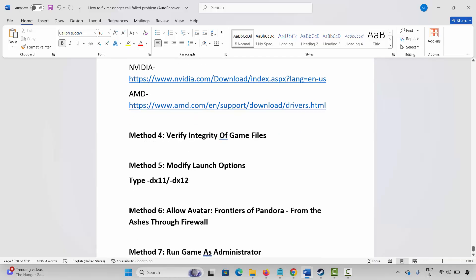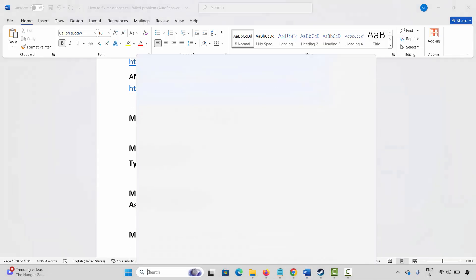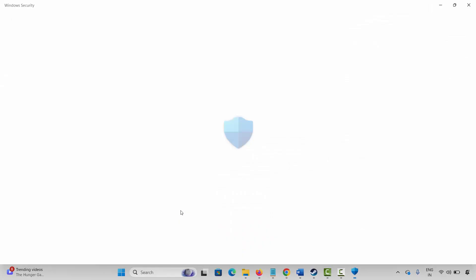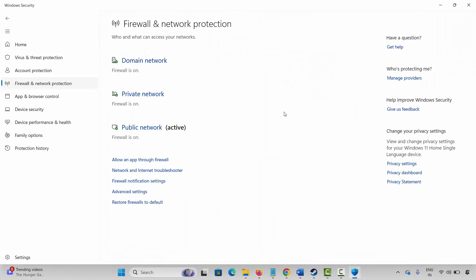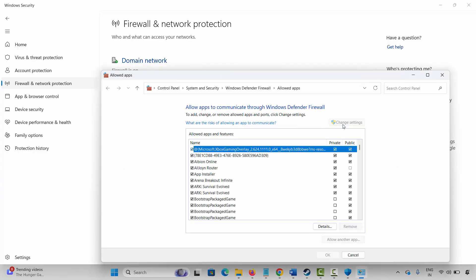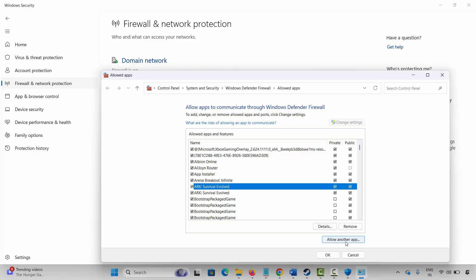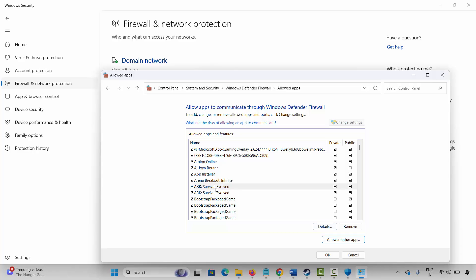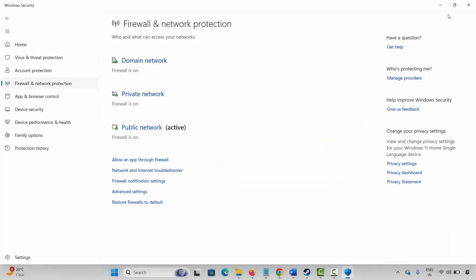Next is to allow the game through firewall. Go to Windows search, search for Windows Security. Click on firewall and network protection, then click on allow an app through firewall. Click on change settings and search for the game. If it's not listed, click on allow another app. Click on browse, go to the game folder, select the game application, and add it to the list. Select the game, make sure both public and private boxes are ticked, click OK, then launch the game and check.